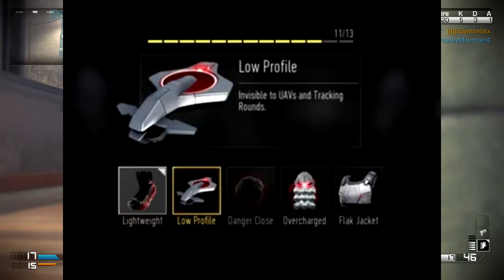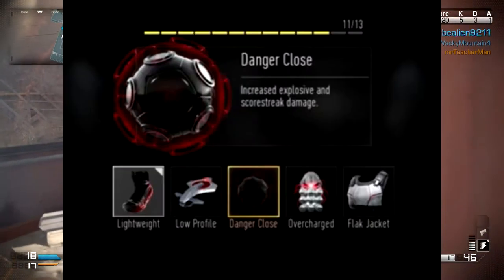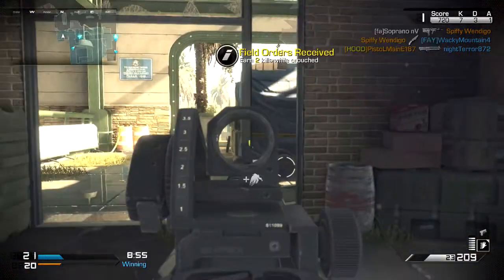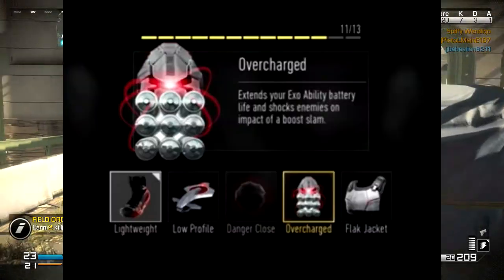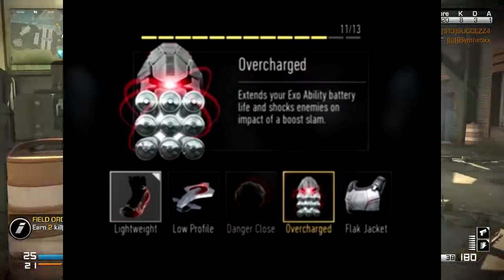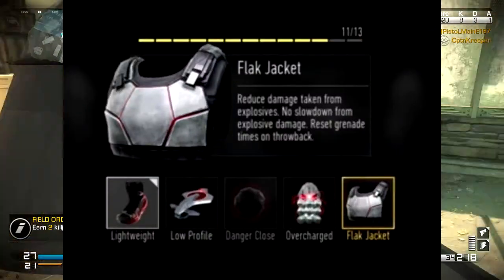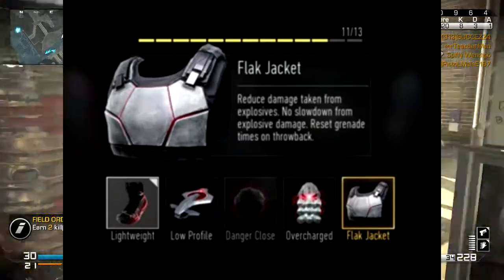Next we're going to talk about Danger Close, which increases your explosive damage from your scorestreaks, grenades, C4s, and whatever explosives are in this game. Then Overcharge, which doubles your exo suit battery and increases the shock when you boost slam on your enemies. Last in this tier is Flak Jacket — same old Flak Jacket from Black Ops 2 and Black Shield from Ghost.